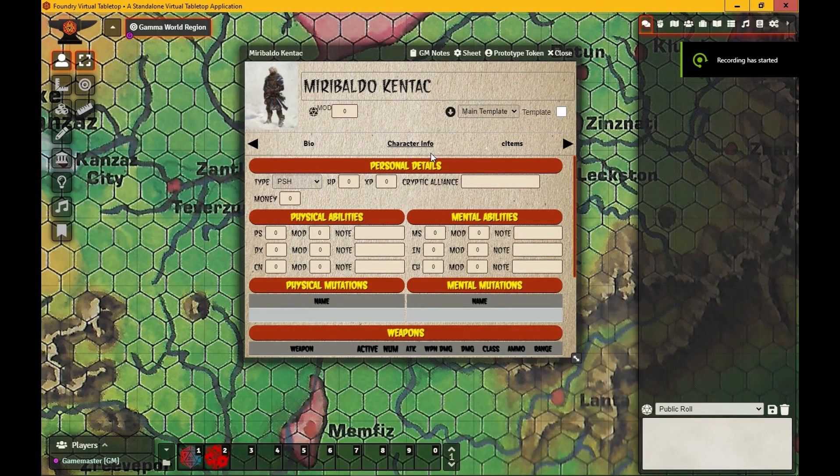Here we are in Foundry VTT making our first character in the Gamma World series. We're going to make four characters — one for each edition of Gamma World. My approach is unfiltered and pure: I'm not going to alter the rules, add anything, or edit anything. Straight out of the box, no additives, no preservatives — this is the raw experience of making a character in first edition Gamma World.